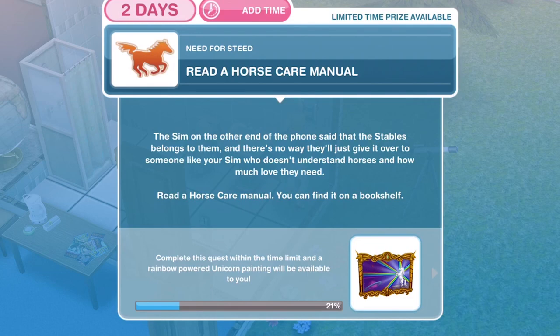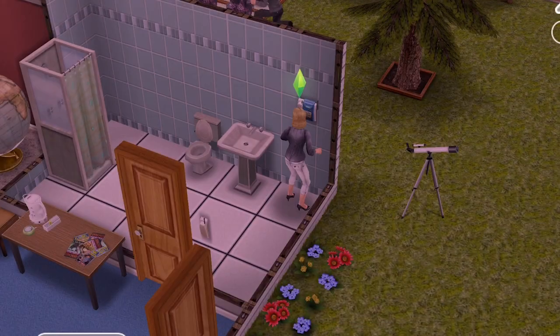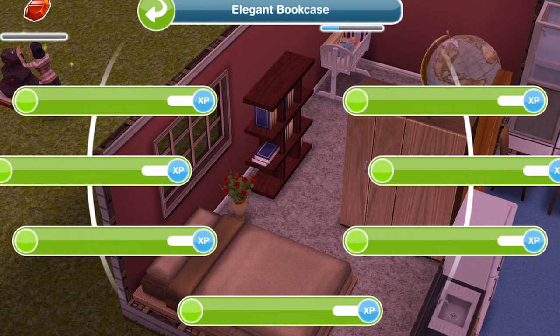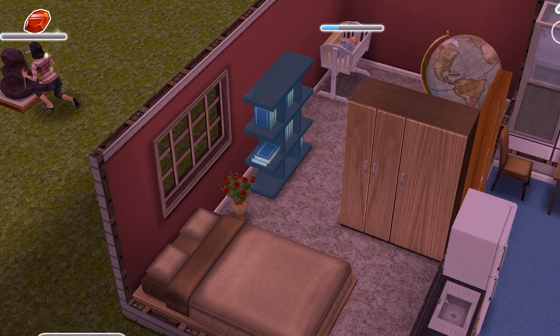We have finished on the phone. The next thing we need to do is read a horse care manual. The Sim on the other end said the stables belongs to them and there's no way they'll give it to someone who doesn't understand horses and how much love they need. Read a horse care manual — you can find it on a bookshelf. This is a 2 star bookshelf and it takes 11 hours and 30 minutes.